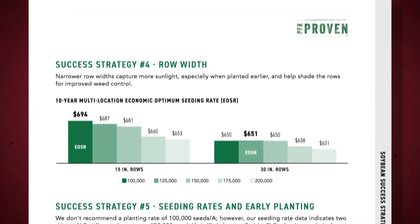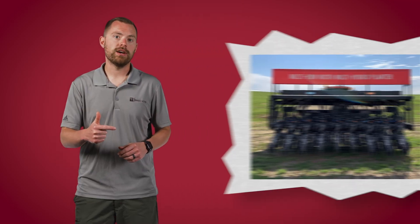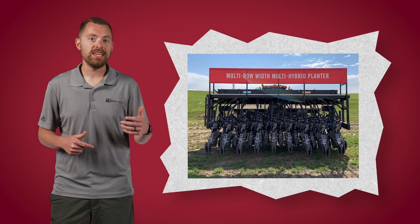Success strategy number four: row width. We've learned this firsthand in both our PFR plots and the 125 bushel attempt — narrow rows tend to give us higher yields. I'm not talking about seven-and-a-half inch drill beans; I mean 15 inch rows planted with an actual row unit. Anytime we can narrow up row spacing while still maintaining the precision of a meter in a row unit, we tend to see an increase in yield. Some of you might remember the 10 inch planter we built a few years back. When we compared it to 15s, 20s, and 30s, the 10s always came out on top. In fact, the highest yields we've ever seen in the 125 bushel attempt came in 2022 when those 10 inch beans hit 130 bushels to the acre.